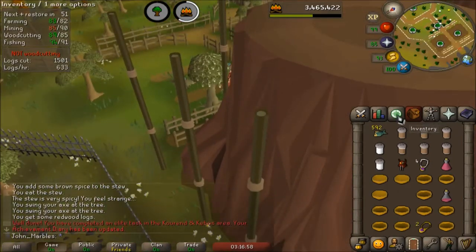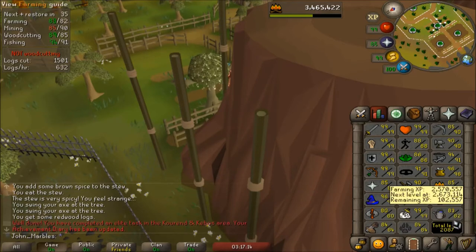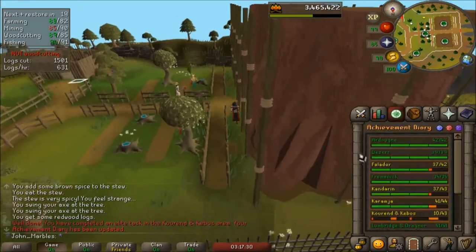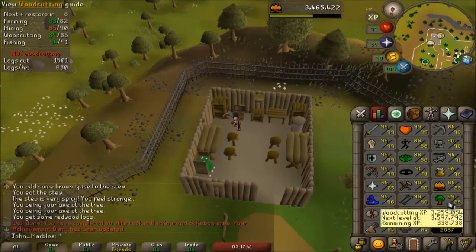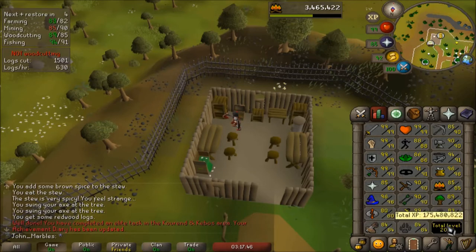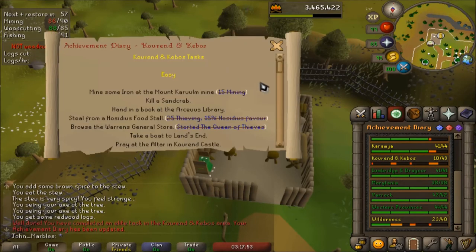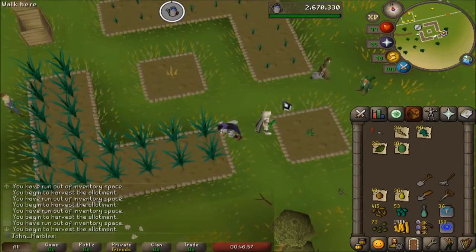So my next order of business here is to do farming to at least 86. I might go 87 so I don't have to use a plus five boost. The Falador Diary requires 91 farming for one of the elite tasks. It's like 40 hours minimum of runecrafting to 86 at Bloods. I want to complete the Kourend and Kebos Elite Diary before I do that. I'm going to go pretty single-minded on farming, planting all my stuff and doing Tithe Farm in between. I've gotten 60 from these two allotments here so far.